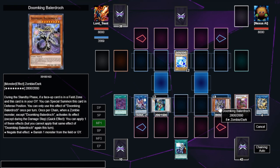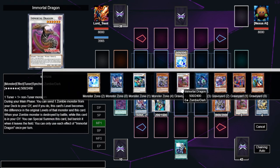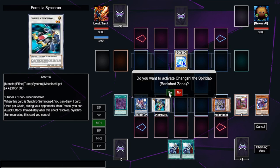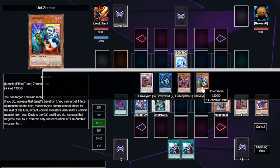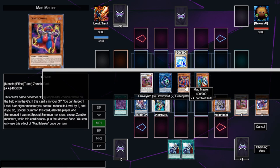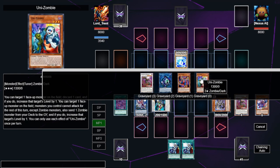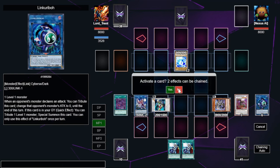When Formula Synchro activates to draw a card, we chain Doom King to banish a monster. We banish our own Shang-Chi. Shang-Chi was banished, so we draw off Formula Synchro, then activate Shang-Chi's effect to banish a zombie from the graveyard, then special summon itself back to the field. Generally, I banish the Linkaribo, though it does have a recursive effect. You generally want to keep at least one Unizombie in the graveyard so you can send a Mizuki to summon it back.